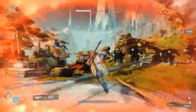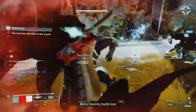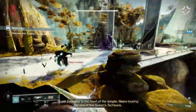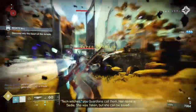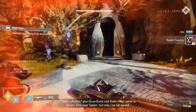This includes things like Lost Sectors, Seasonal Activities, Gambit, and Nightfalls — those will be the key activities you'll want to utilize this build in. The goal of the build is to control the battlefield, to clear ads, and ultimately allow yourself to do as much damage as you can to bosses.